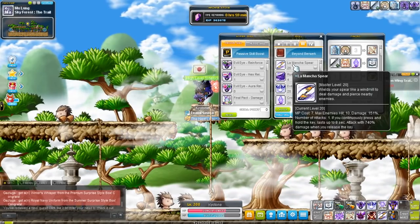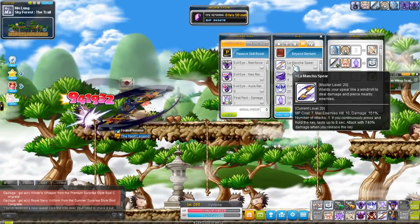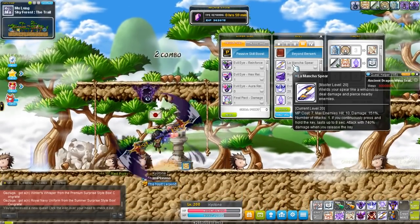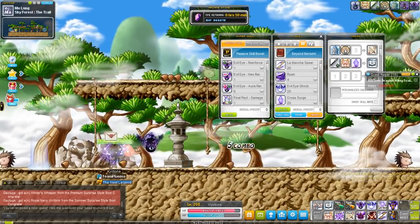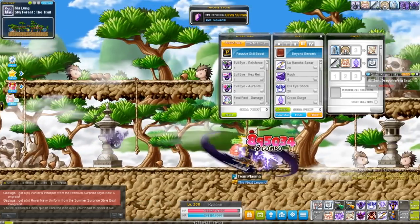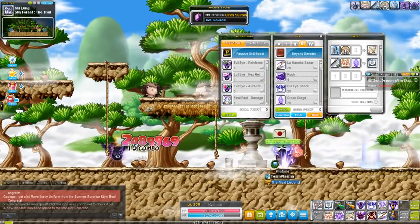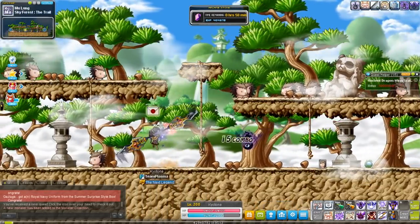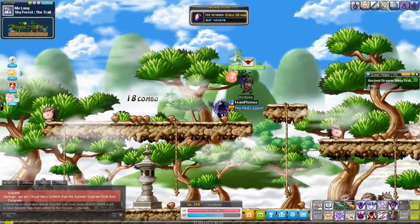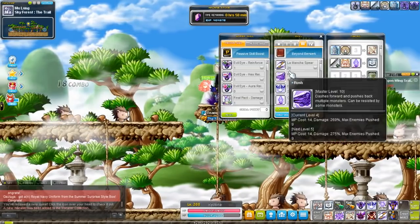In third job, you get La Mancha Spear. You can hold down the skill to move around, spin, and do damage to enemies around you. But when I was third job as a Dark Knight, the way I trained was just pressing the button once and doing massive damage with the ending animation. Pretty much how I trained was I would Flash Jump, press it once, because it does a lot of damage with the finisher attack. 740% damage — it's pretty good.